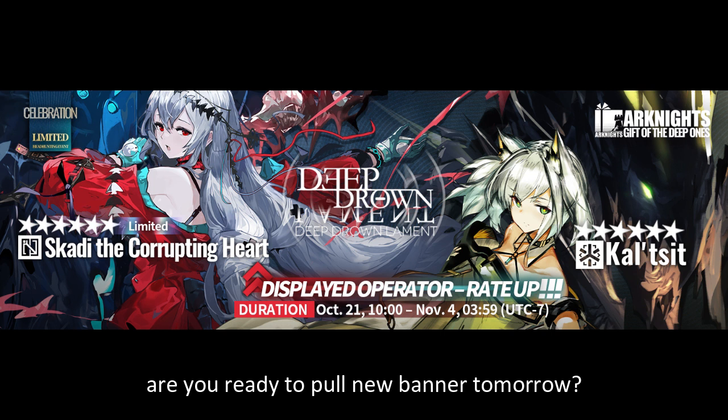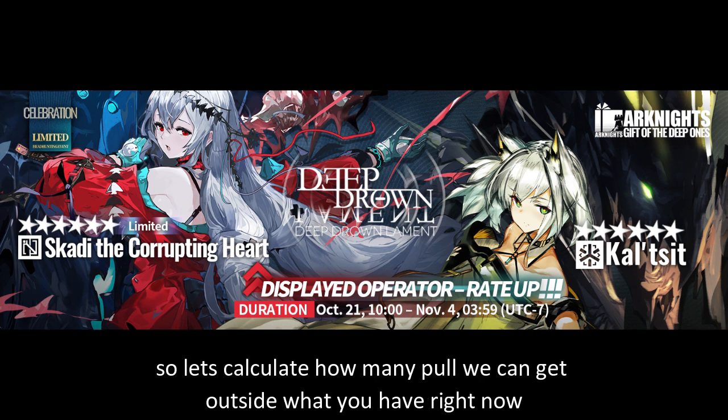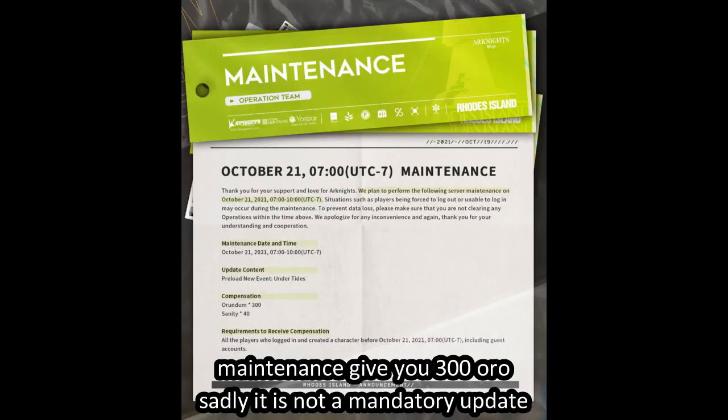Hello and welcome back. Are you ready to pull the new banner tomorrow? Let's calculate how many pulls we can get. Outside what you have right now, maintenance gives you 300 orundum. Sadly, it's not mandatory — updates clearing all event state rewards.